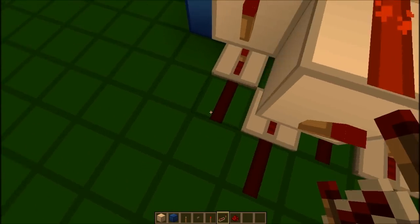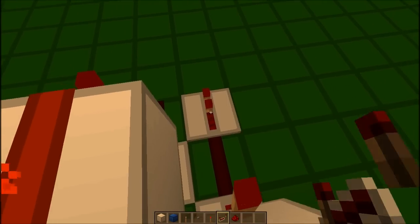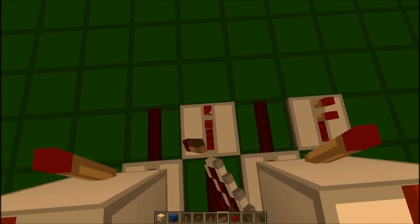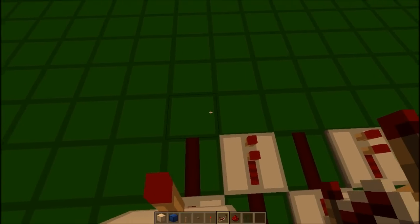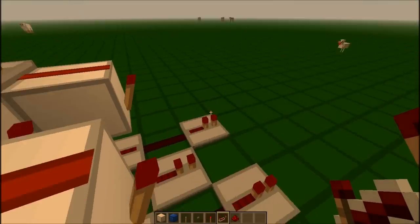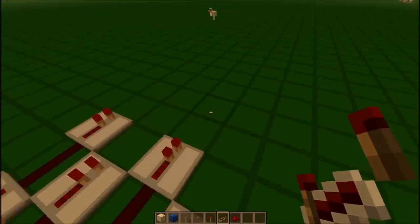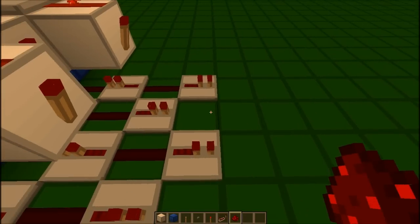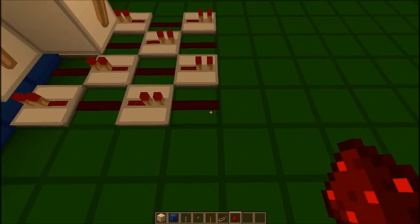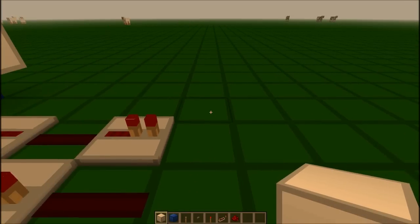Now, where the redstone dust is, put repeaters facing that way. Then put another repeater in front of the other piece of redstone dust, facing that way, because we want to get the signal away so it doesn't interfere with these torches or this piece of redstone. Put a piece of redstone dust there and there. Now, this is where we make an XOR gate.